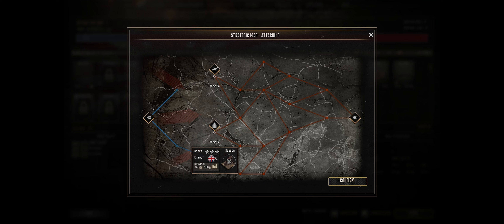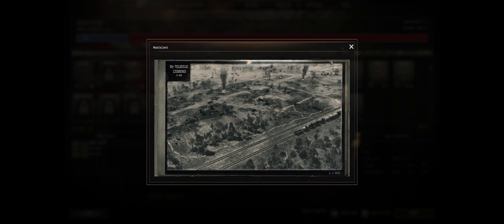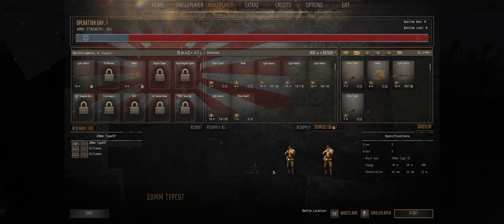The map going on is down here — three-star risk, 300 manpower, 500 munitions — fighting the British, those tea-drinking filth. We'll take them down, won't we, good sir? Absolutely. American War of Independence, except for the Japanese. Take that tea back! We'll be fighting on Wasteland. I'm ready, good sir, how are you feeling? I'm feeling great — let's go Banzai! That's it, Banzai all the way, we'll see you in combat in a moment, gentlemen.